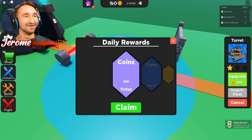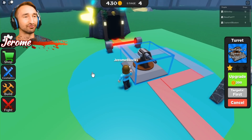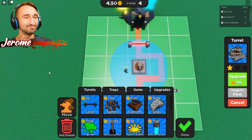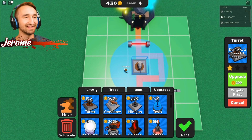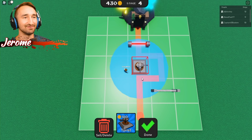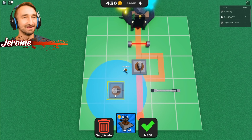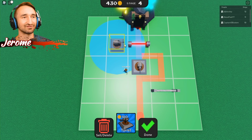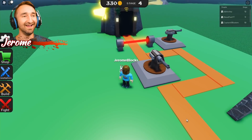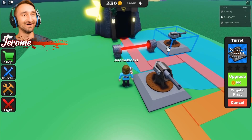They had a bonus where you get 450 coins for just signing in. Let's see how well we can do here. Should I add another turret? I can almost afford a crossbow one, but that's really expensive. Let's just get a normal turret for now. I can put that down right there for the beginning of the track. I found the perfect spot for it — this is gonna do so much damage for us!